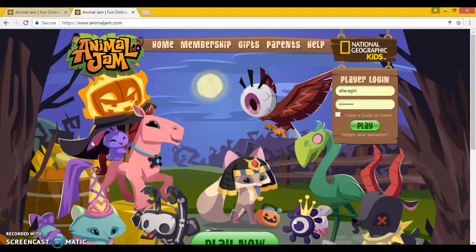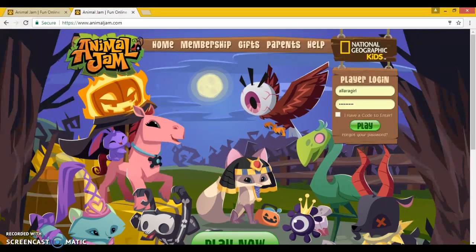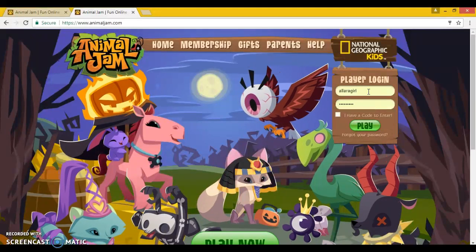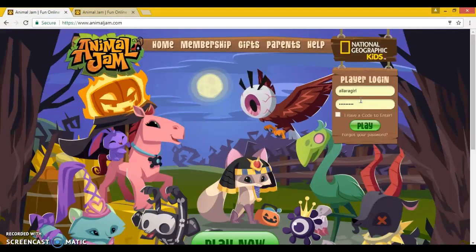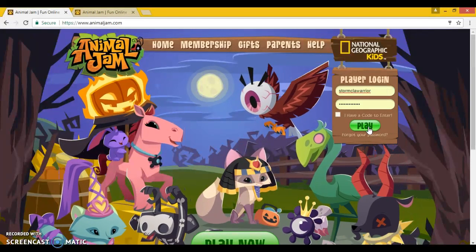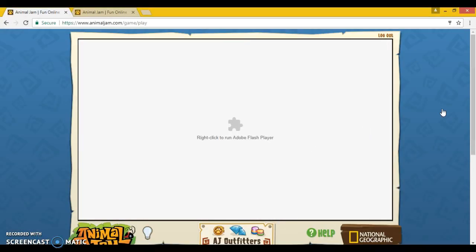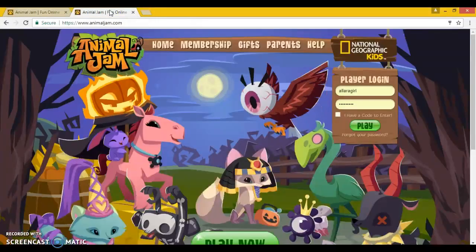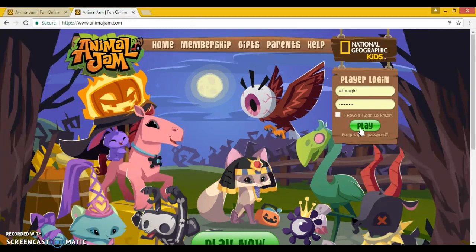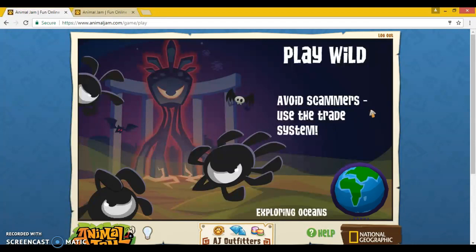Okay guys, so I'm back. You are actually going to need two accounts to be able to do this, which is why I have Alara Girl. So I also have myself — if I just go down here and click play. I've got to log in and then log into Alara Girl, and with your one you want to make sure that you're clicking over here the whole time.